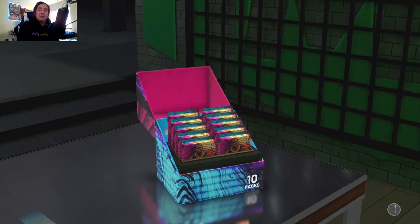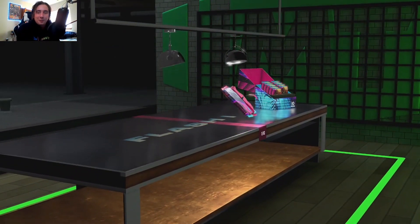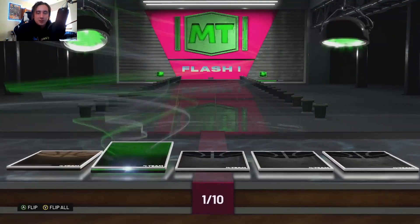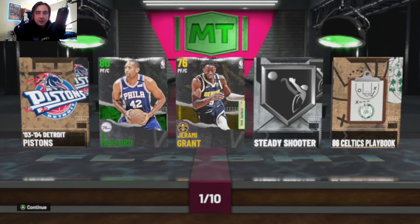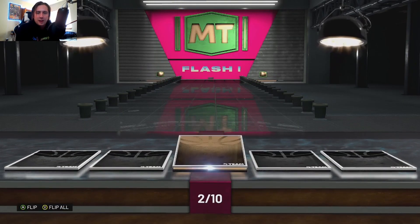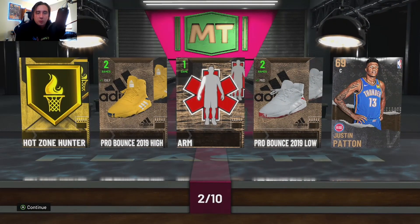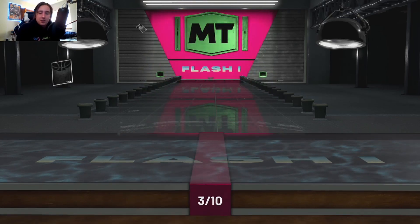Let's open up a 10-pack box and see if we can pull anything cool. My pack luck this year has been very very bad. This seems to be basically what all my packs look like — gold, emerald, sapphire kind of deal. Not too many rubies. I have pulled Paul George quite a bit. Once again we don't get anyone good — we pull a bronze player here, Justin Patton. But gold Hot Zone Hunter badge is worth a lot, and that's something you guys should look at.